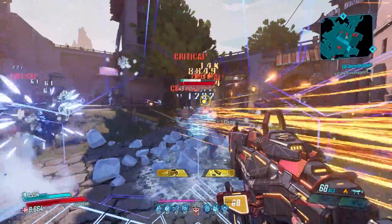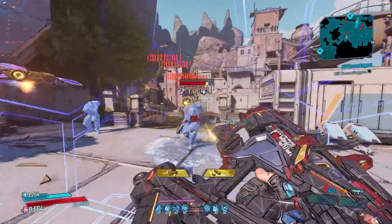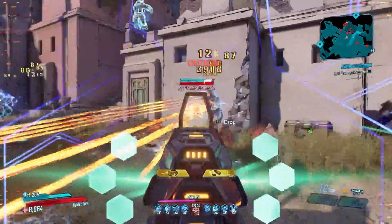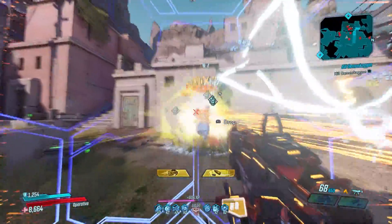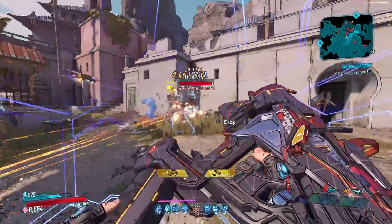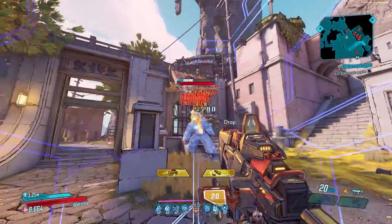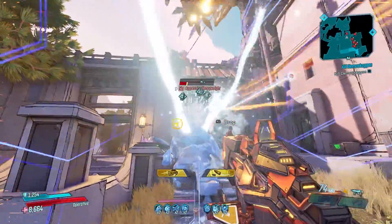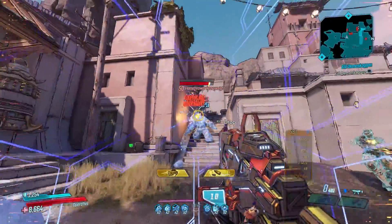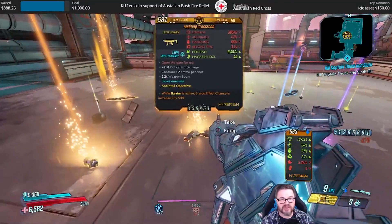I do think that part of what made the nerf seem so extreme was that it came around at a time when players were first starting to venture into Mayhem modes and anointments were few and far between. This meant that while enemy difficulty was rising, this gun was also taking a hit in its DPS. That shift led to a mindset — even with me — that this gun was no longer worth using. But as you can see in my footage, it's still very much viable and most likely still a top-5 SMG. Another thing to note: there wasn't a dedicated drop source around the time of its nerf, so getting a good variant was pure luck. Now that this weapon has been added to the dedicated loot pool of Katagawa Jr., it's much easier to obtain.